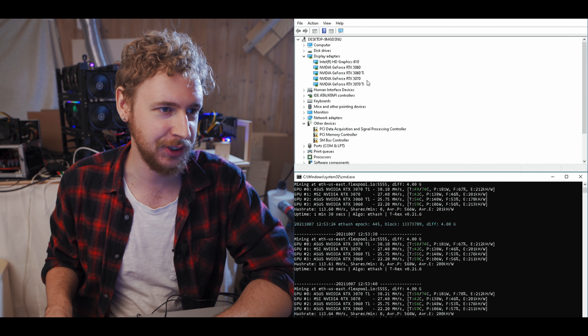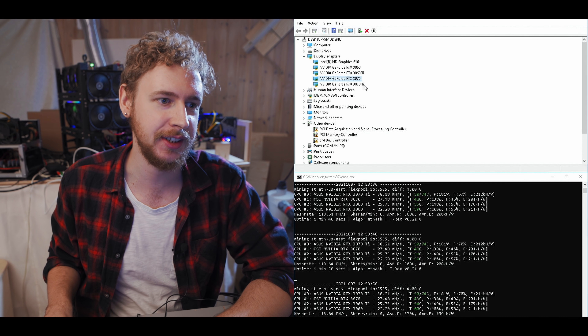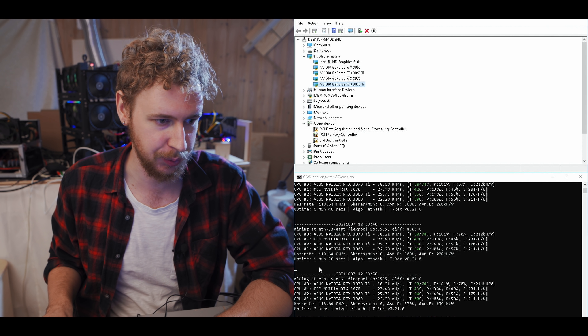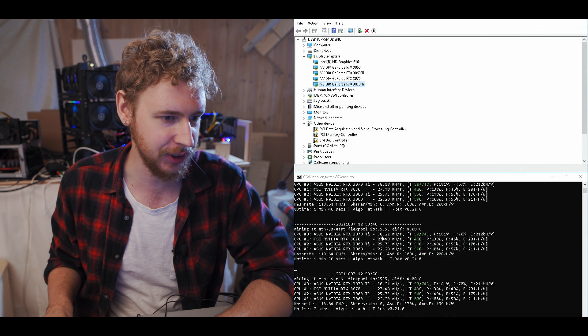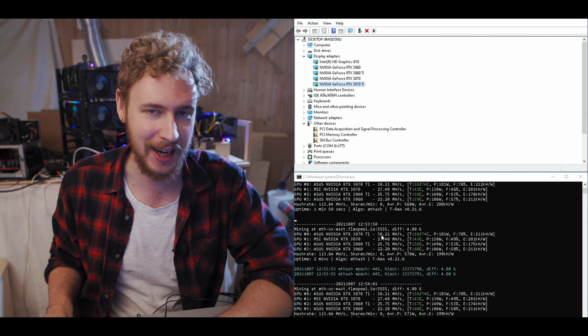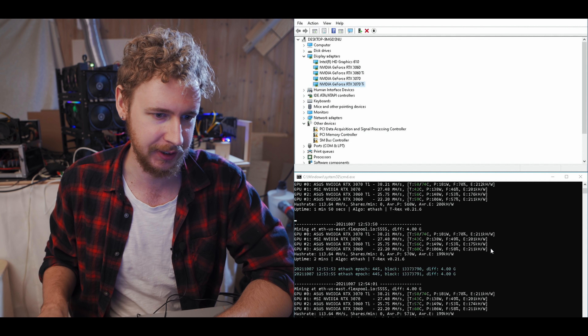I'll select the winners for the Ravencoin giveaway at the end of this video so stay tuned for that if you entered. But let's get over to the computer and get started. We're in the computer now and as you can see I've got the 3060, 3060 Ti, 3070 and 3070 Ti and I've got an older version of T-Rex running here just so you can see that these are all LHR cards — they get about half the hash rate they would normally get if they weren't LHR versions.